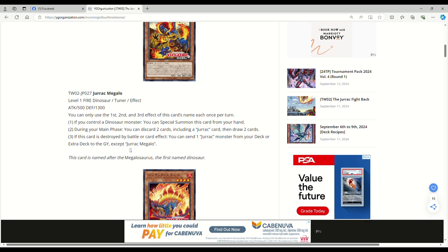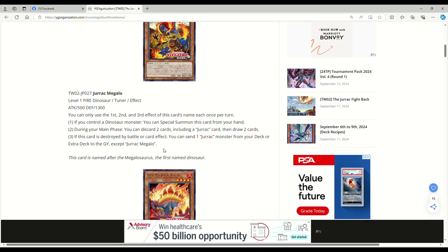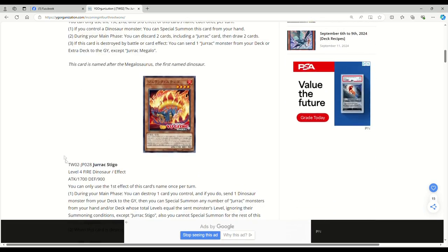I like the fact that this doesn't lock you into dinosaurs, so if you wanted to do some shenanigans with Jirac Aleo, which is like a level two dinosaur tuner, there's a lot of dinosaurs in the game you can just play in a good pile deck that don't lock you into dinosaurs. But obviously, even with Misk at one, you could play this in a straight dino deck, and dinosaurs are only better now.